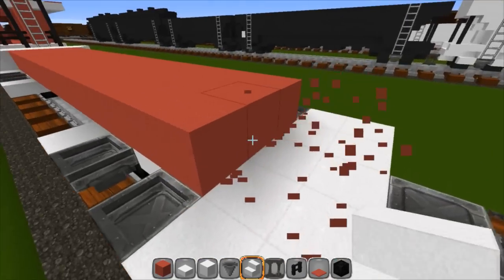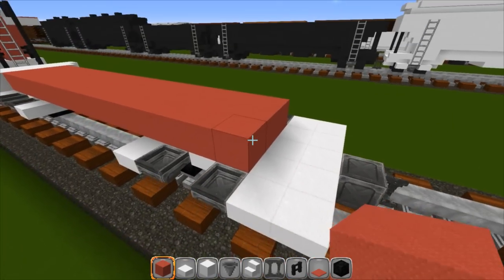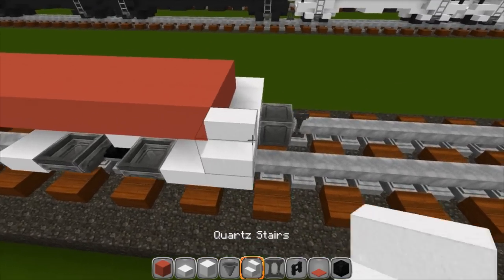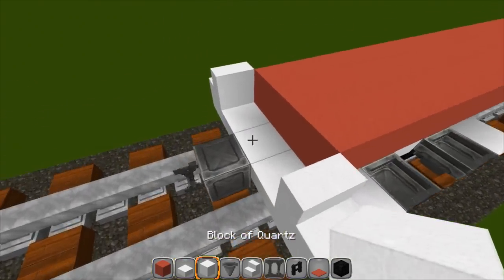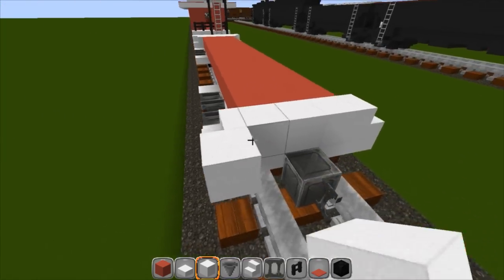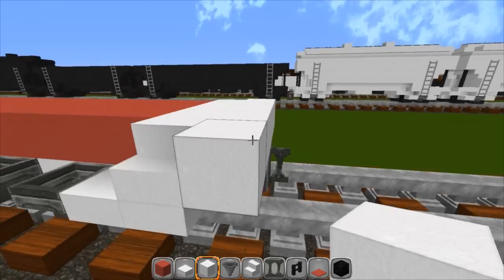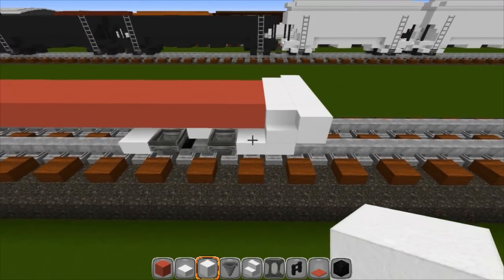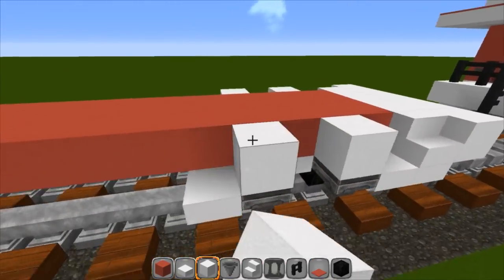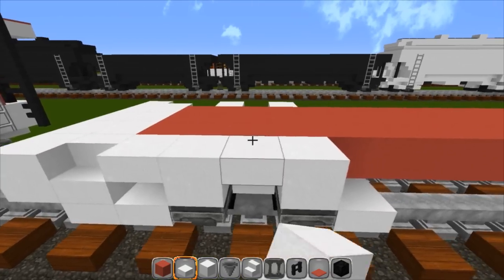Right over your wheels is where your red blocks stop, then go one more. Go back to your stairs and put a set here and a set here, then solid quartz blocks across the middle. On the outside put your quartz blocks — that hides the iron block. Now with your quartz go above these and make them solid just above the hoppers, then back to your slabs. Put one here and one here.